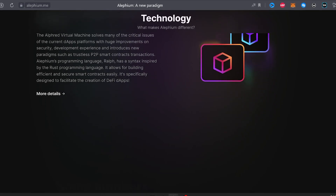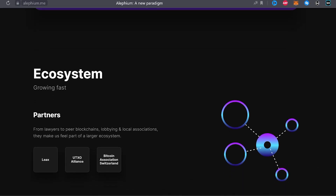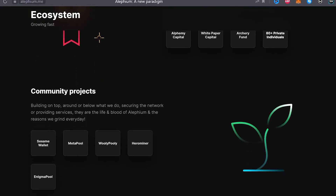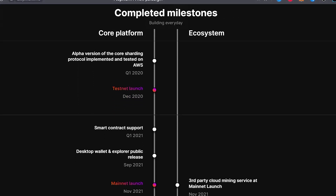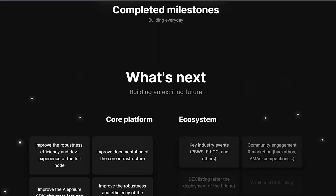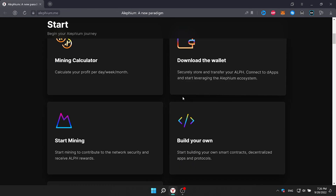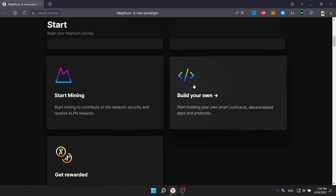Let's move to the installation. To start, click on the start mining tab, after which the archive download will begin. After downloading, open the archive and add it back to the desktop.